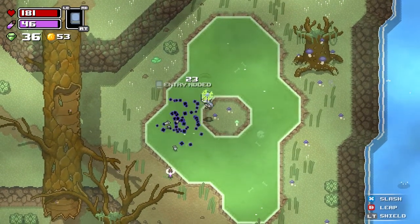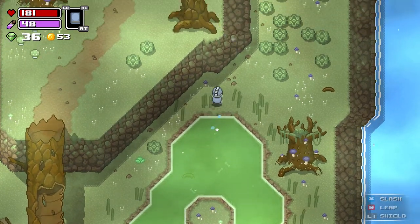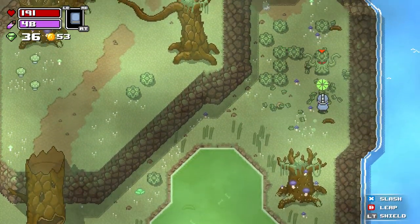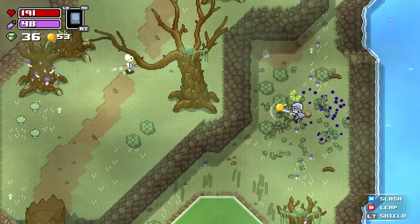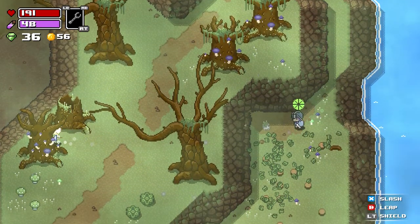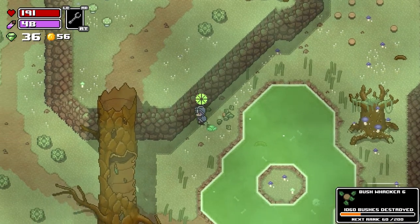This is Rogue Heroes: Ruins of Tasos. It is a top-down action RPG with some roguelite-y elements, although I would honestly hesitate to call it a pure roguelite because it's more similar to its probably most obvious inspiration, which would be something like A Legend of Zelda: A Link to the Past. That's actually what it feels most like, just with some modern roguelite elements sort of mixed into it.